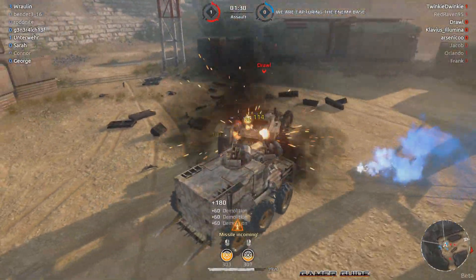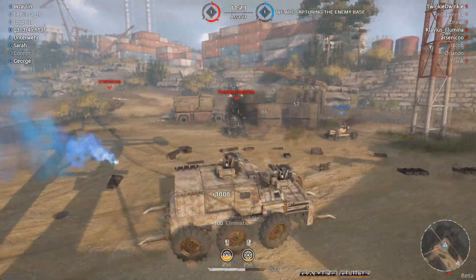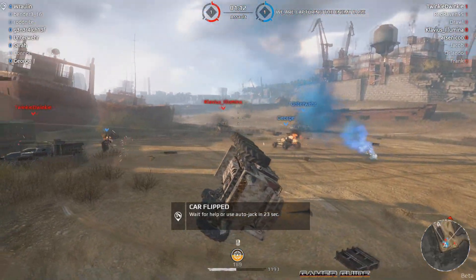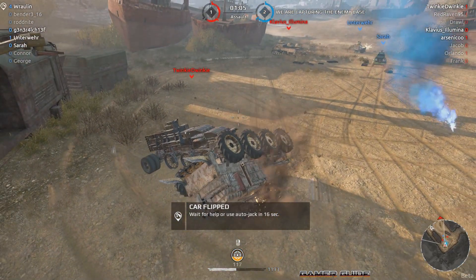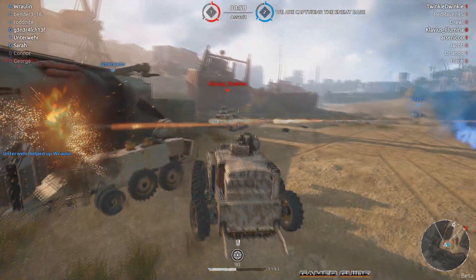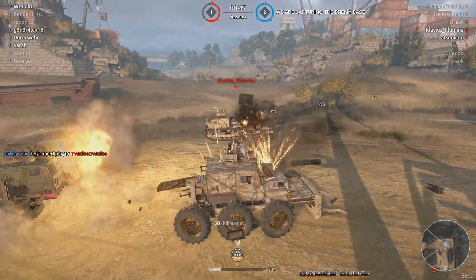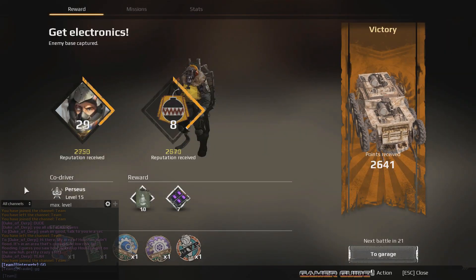We've already got three kills, doing pretty well. Let's knock this guy's crossbows off and take his cab out. Another guy trying to sneak up behind me - this thing is not fast but it is very agile and maneuverable. I fell over on my face but I can still probably hit this guy from the ground. Got me flipped back up - let's finish these guys off. Looks like we're about to cap on the other side, and we ended up with MVP in that game too.